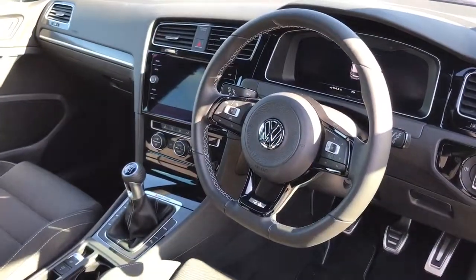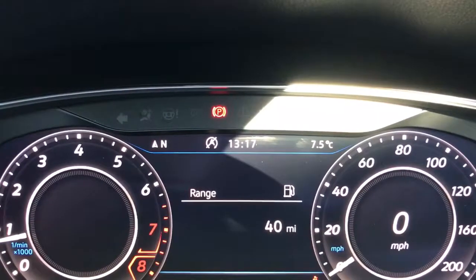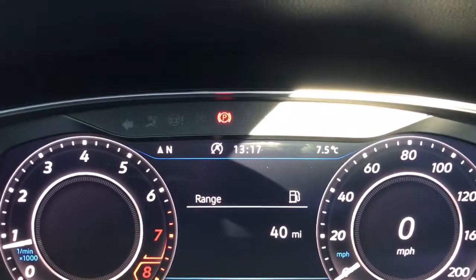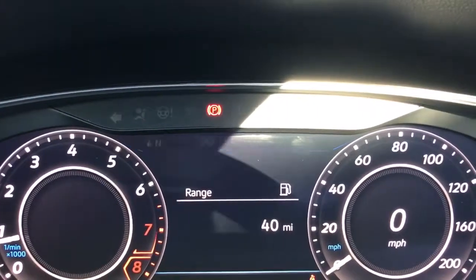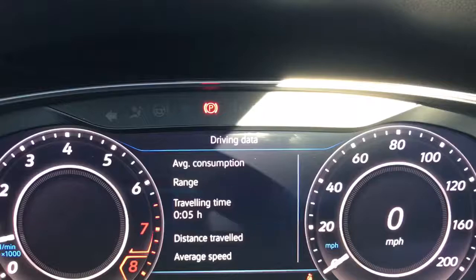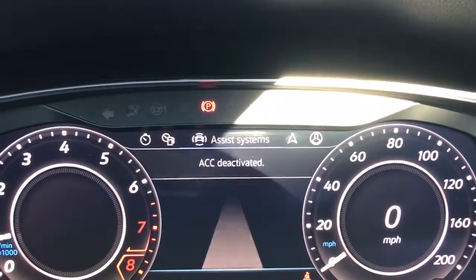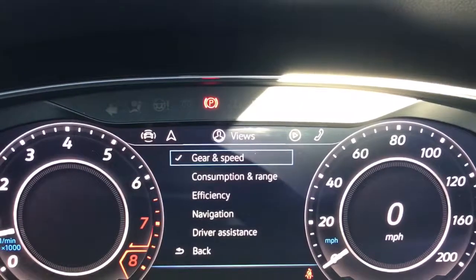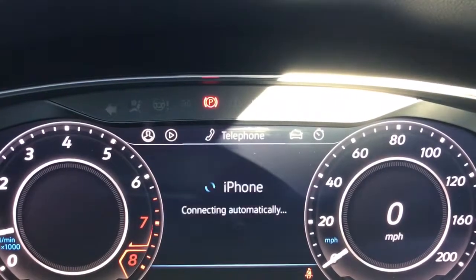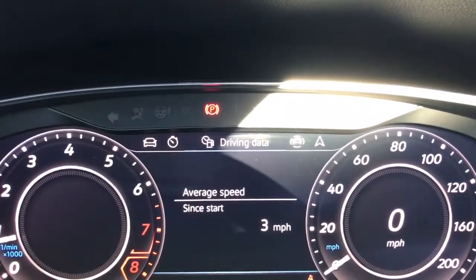There's plenty to run through on the dashboard so let's hop in and do that now. Inside the car we're going to start off with the dials. On the left hand side we've got the rev counter and on the right hand side the speedometer. We're able to change the trip computer information displayed up there - various different bits of trip computer information and other menus, so things like satellite navigation, audio, phone, vehicle settings, and driving data.